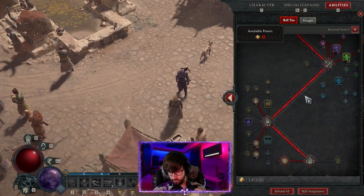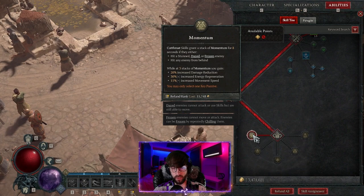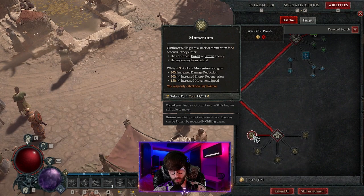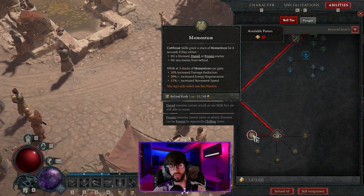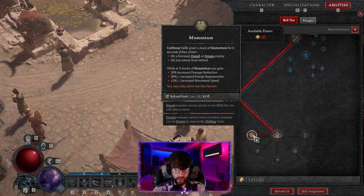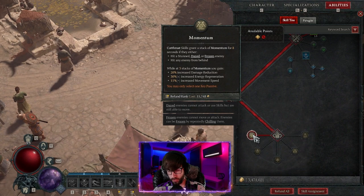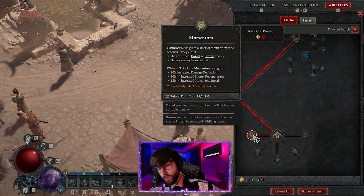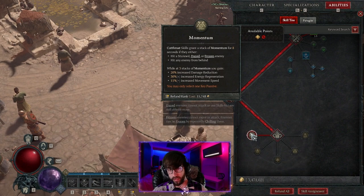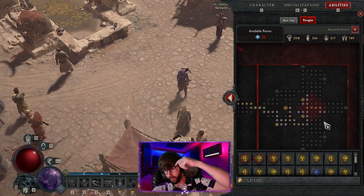We take Momentum because at three stacks you gain 20% damage reduction, 30% increased energy regeneration, and 15% movement speed — absolutely insane. You gain Momentum stacks from stunning, dazing, or freezing enemies, and from hitting enemies from behind. With Shadow Step you'll constantly have Momentum up because you're always dazing with Dash, always positioning behind enemies, and freezing them with your Pendant of the Graving — we'll get into that detail soon.